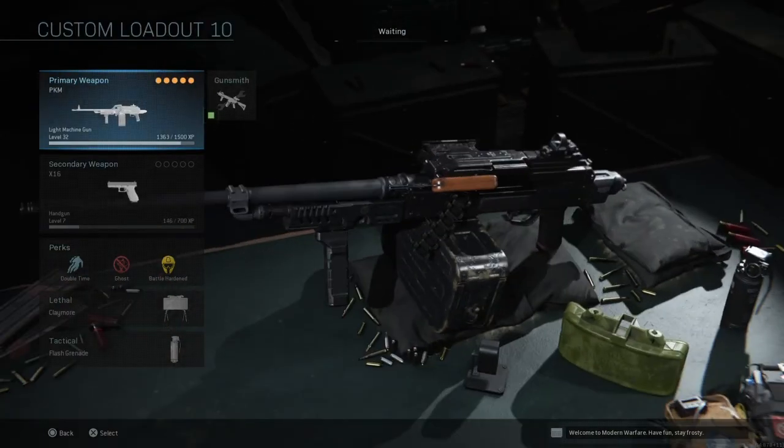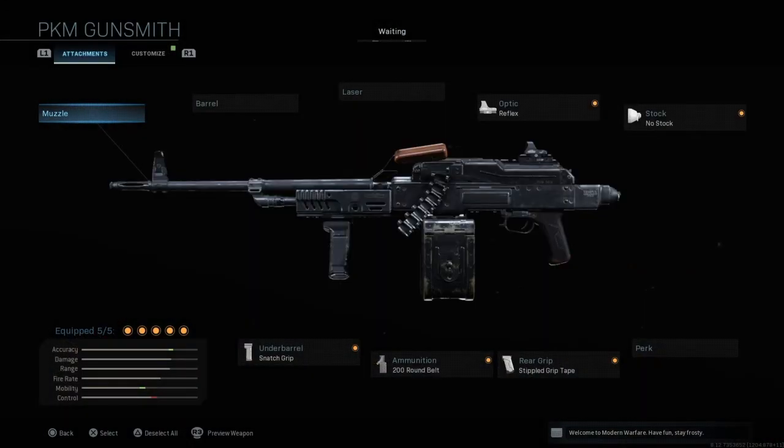The last class is the PKM LMG. Basically all I suggest is putting on any attachment that speeds up the weapon. I have a sight — use whatever sight you want. The No Stock attachment increases movement speed and aim-down-sight speed. Stipple Grip Tape increases aim-down-sight speed. The Snatch Grip also increases movement speed and aim-down-sight speed. And I have the 200-round belt — though if you want, you can use Sleight of Hand instead; it's completely up to you.